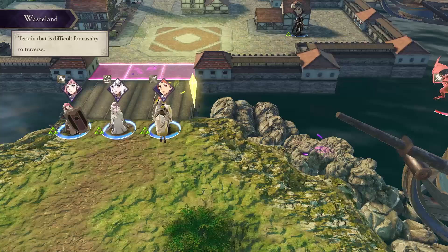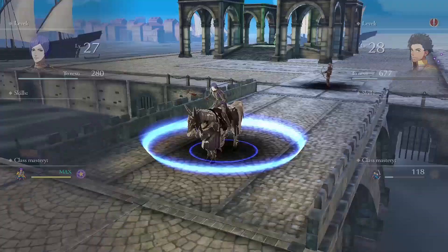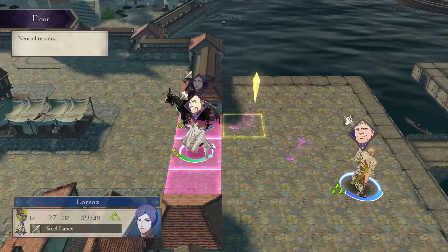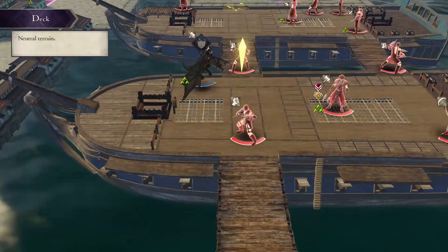I'm just going to have the girls stay there. Marianne this time — I'm actually going to have her move to the bottom with Ignaz. Lorenz is just going to come here and guard. You can have one or two units form a small army to go out and fight to reach the enemy commander.